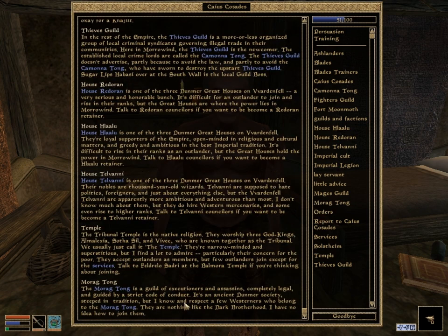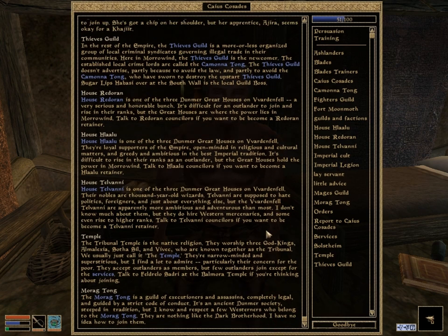The Morag Tong is the Assassin's Guild. It's completely legal — unlike the Dark Brotherhood — and it's really, really neat. In order to join them, you have to locate the guild master and he's well hidden. It's probably the hardest guild to actually join. What you do is you get writs — it tells you, okay, kill this person, here's where they are. You go kill them, and then the guards say 'oh, you killed this person,' and you just give them the writ and they're like, okay, that's fine. You're basically like a paid assassin. I really like the Morag Tong.